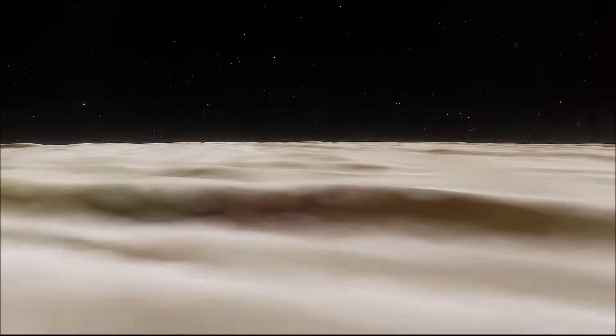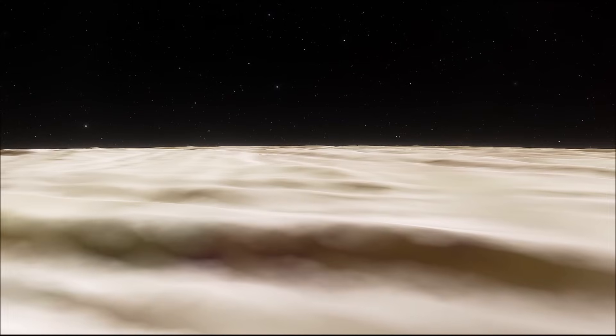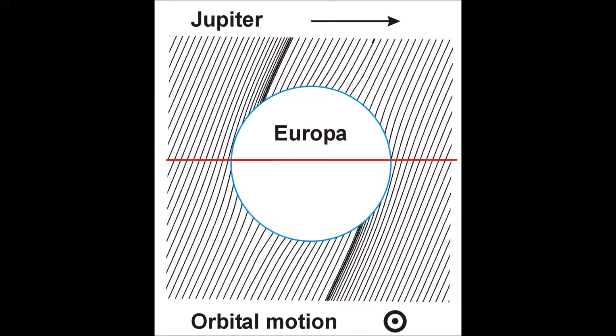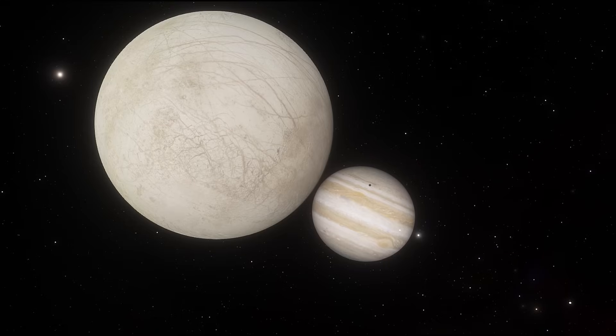It's worth mentioning that one possible counterargument against the ocean hypothesis is that the layer could be a slab of warm convecting ice. However, many scientists agree that the tidal gravitational forces from Jupiter, coupled with numerous other lines of evidence, make it much more likely that this ocean exists. So the next question is obvious — could anything live in it?